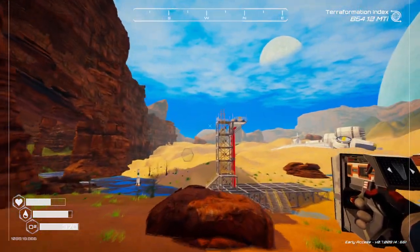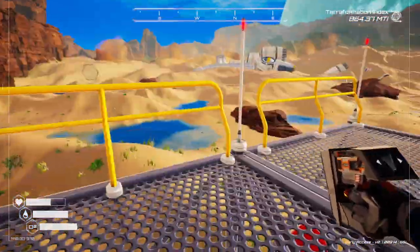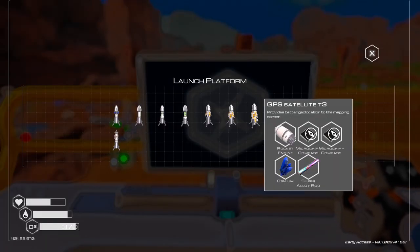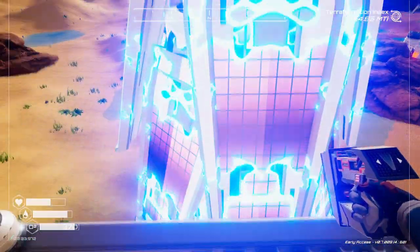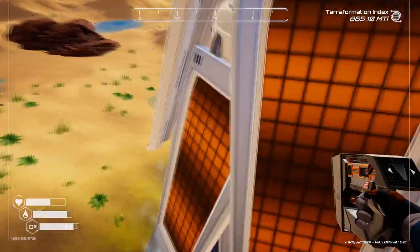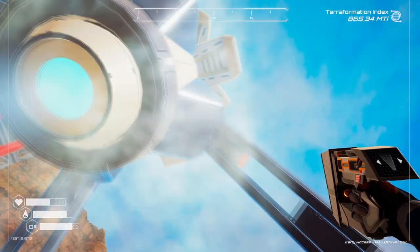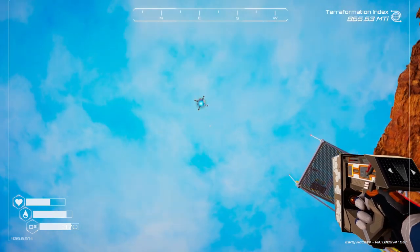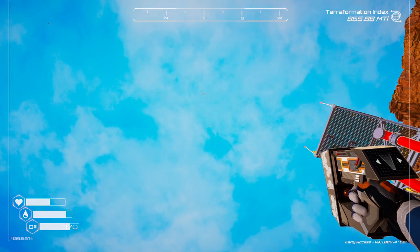I'm going to try to jump on the rocket again just because I think that would be funny. Let's go see about making the tier three satellite rocket. Sweet — I love all the solar panels and stuff on it, that is so awesome. We missed our chance to ride it but there it goes — pop, goodbye!